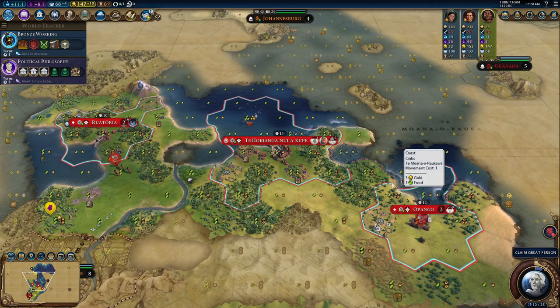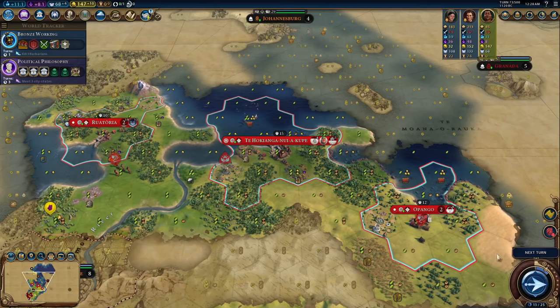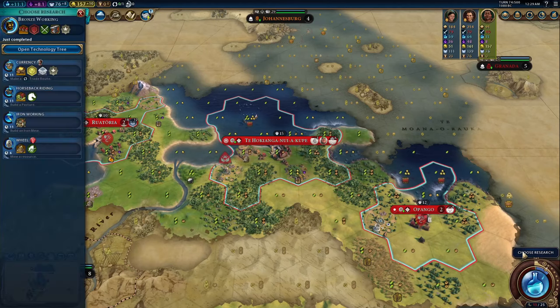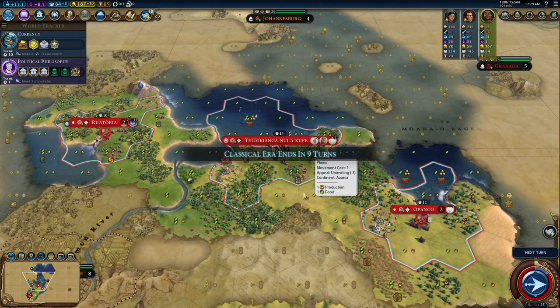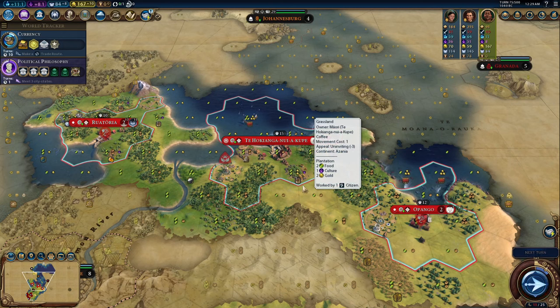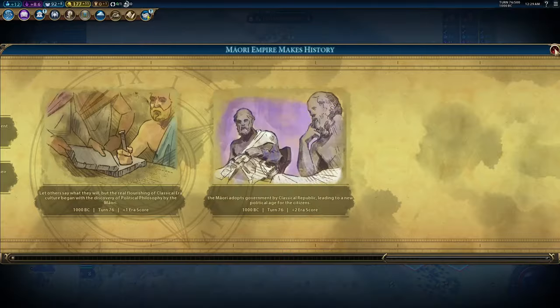Overall, Kupe is a fun way to play Civ. He's not as broken as other civs, but he does have a clear flavor in mind, and this makes him very enjoyable to play, and when things line up, they usually line up well. He's generally good and situationally excellent, which in my opinion are the best designed civs. I give Kupe a B+. Try him out — he's fun. Let me know what you think in the comments down below, and as always, I'll see you in the next one.